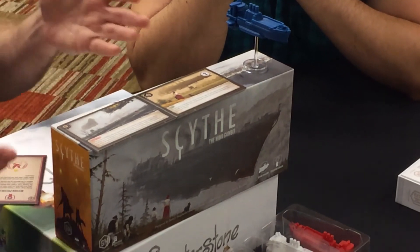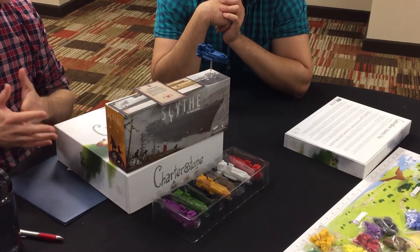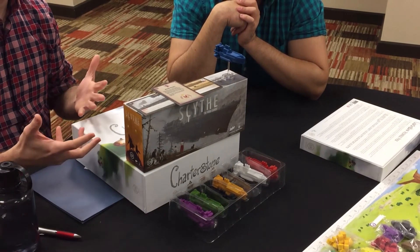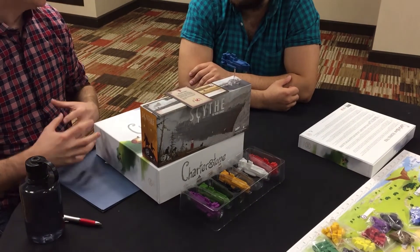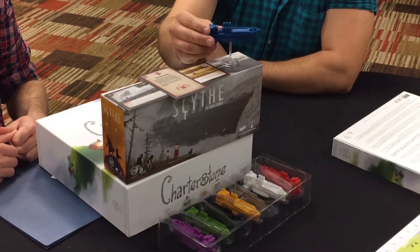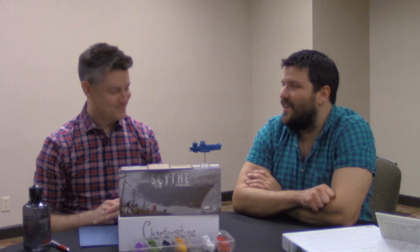The second module — which isn't quite as flashy as the airships, but I've heard great things from the playtesters — are these resolution tiles. Instead of the game ending the same way every time (normally Scythe ends when someone places their sixth star), these change it up for a different endgame. It feels a little like a scenario because it affects the way you play throughout the game. The minis are top quality — they're built to actually carry resources and workers, so you put things in there and move them around the board. Functional components.